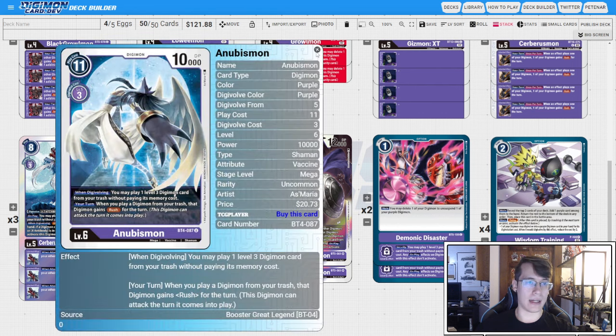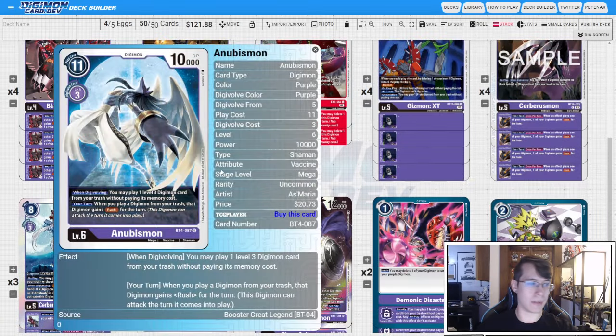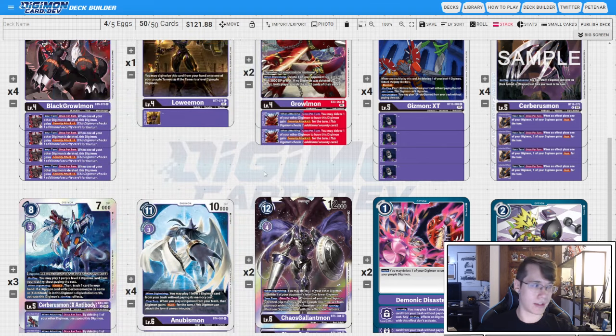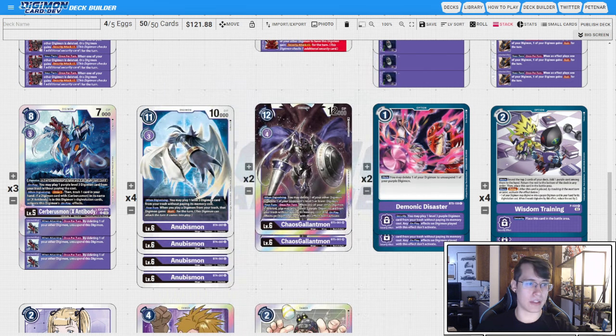You could potentially swing four checks with Anubismon, once with the rookie, and because you played another rookie with Rush you can swing out with that second rookie — that's six checks right there, plus Lowemon if needed. That doesn't even require a full trash setup: literally just two Gizmons in trash plus Anubismon and you can potentially swing out for game. I like Chaos Galamon as the secondary boss monster — it's more expensive to digivolve and doesn't give Rush, but when one of your Digimon is deleted you can play a level three once per turn. You can finesse it so you don't give the first rookie Rush, then digivolve to pop a body, give the second rookie Rush, and get your checks.